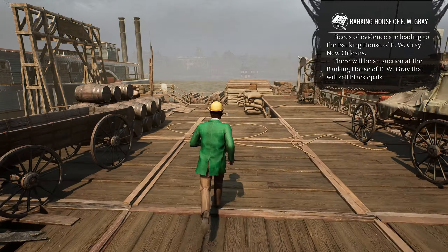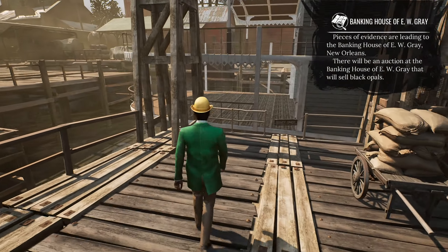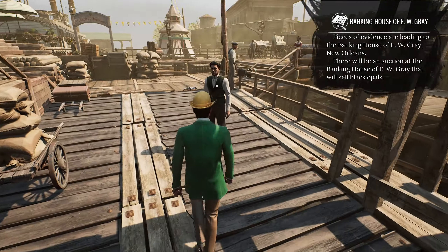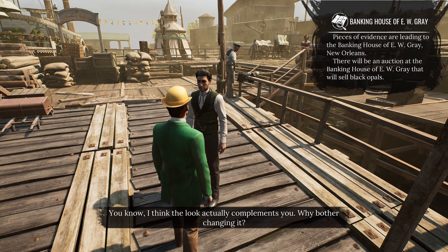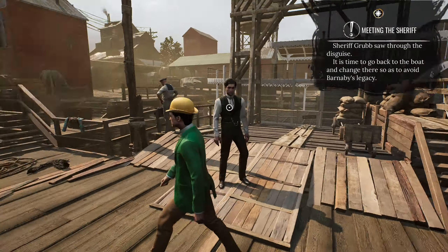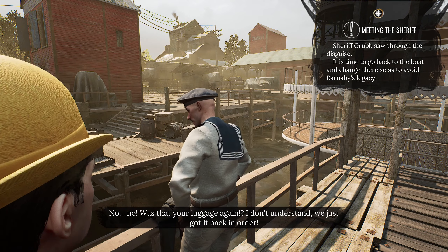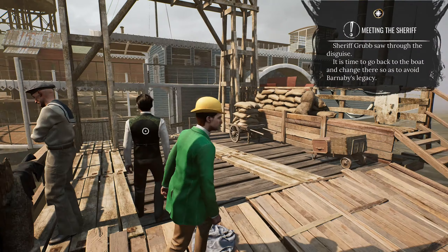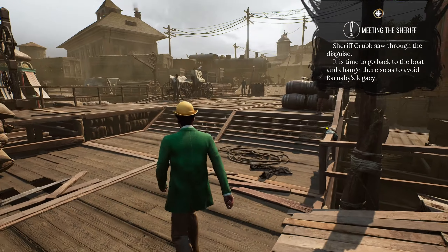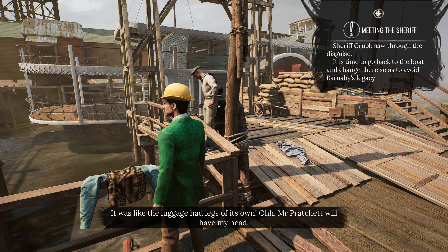That combination of green jacket and yellow hat is so wonderful on Watson. I appreciate it. You know, I think the look actually complements you - why bother changing it? Was that your luggage again? We just got it back in order. Those are close - oh, bollocks! Now our clothes are in the bloomin' water. It was like the luggage had legs of its own.